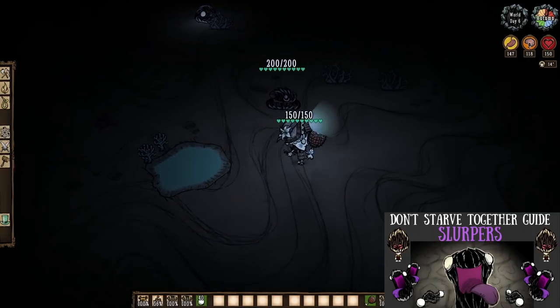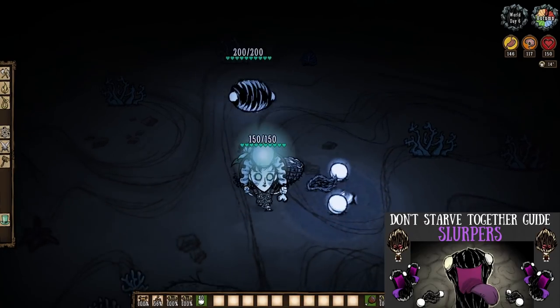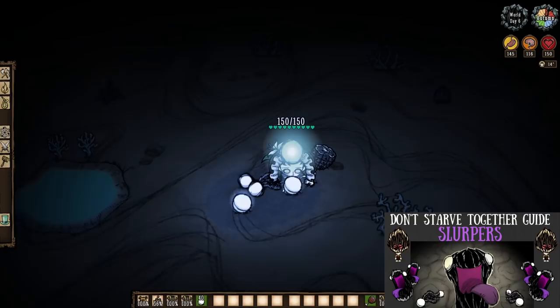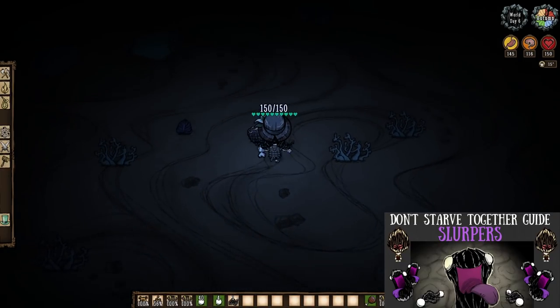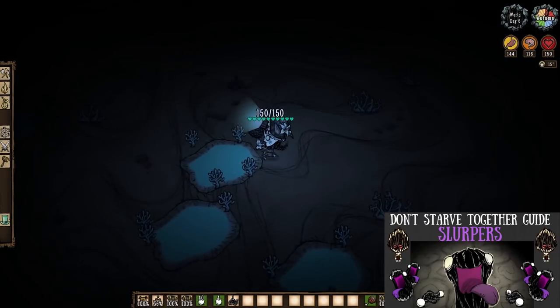Moving on to Slurpers — another very good mob I haven't talked about in ages. Slurpers also drop light bulbs, and unlike skitter squids, they roll an action and provide a guaranteed two light bulbs per death. Good stuff.